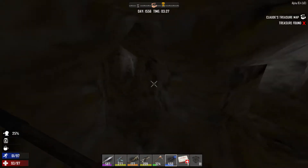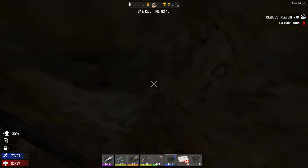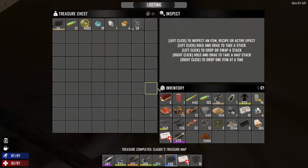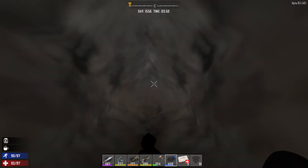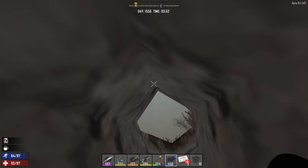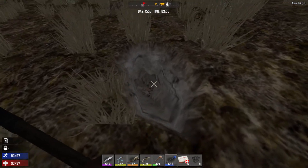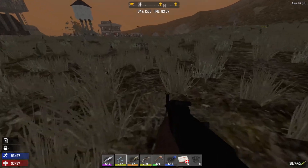When you make this grid pattern with the tunnels, the other thing is if you just dig out a big hole in here the roof is going to collapse down on your head. That's a good bunch of stuff in this one again — a bunch of Dukes, diamond, gold, silver, another full SMG. So once again, use your frames, make that grid pattern like I was showing you — it'll make digging for treasure chests a heck of a lot easier.